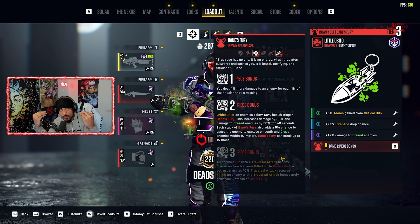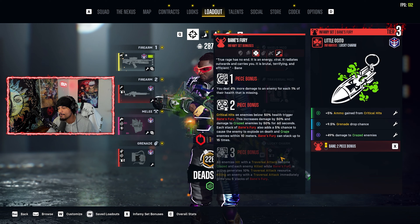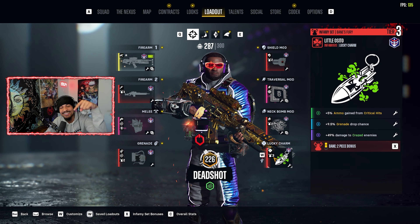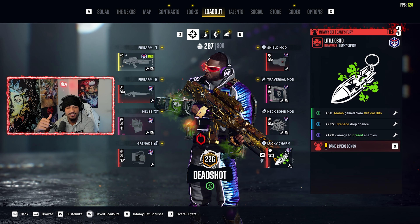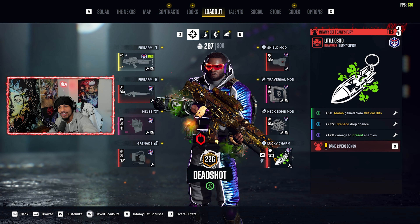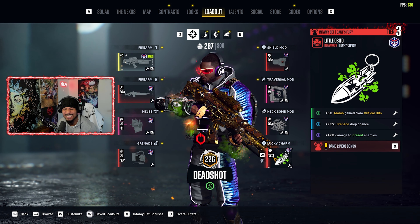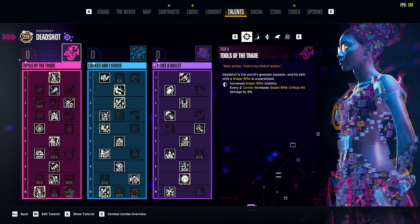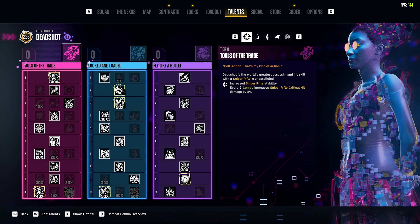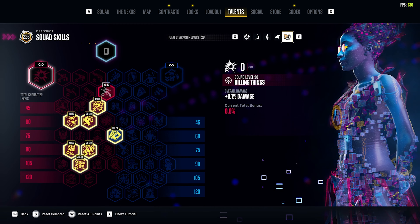That's 3000 additional damage on this Deadshot build. This is the stats — this is how you run it, copy and paste. Now let's get into the talents and squad skills so y'all can go clear these incursion missions. I'm gonna pop the camera off so y'all can get your screenshots in — take your time. Here are the squad skills I'm running for Deadshot, go ahead and get your screenshots.